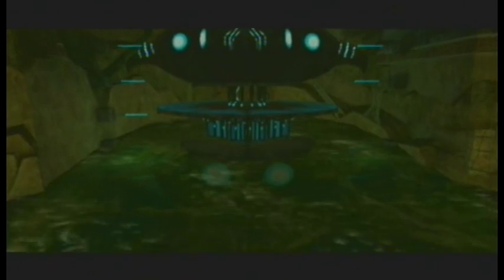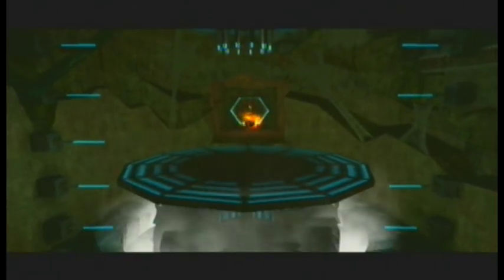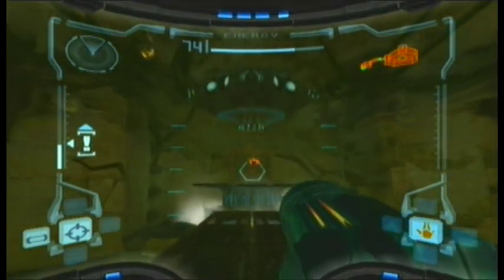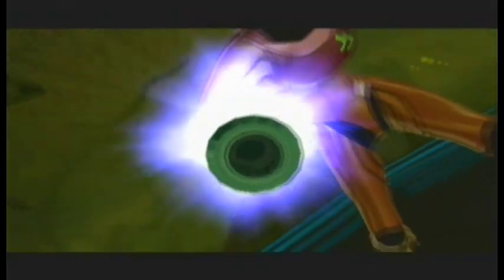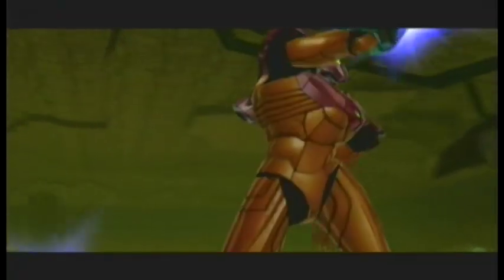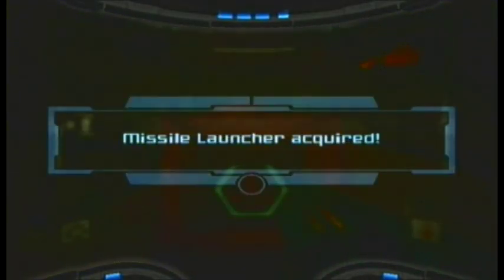The first missile expansion you get is after the first mini-boss. This is actually when you acquire the missile launcher, which gives you five missiles. Showing you the animation — and there you go with the first one. Missile launcher acquired.